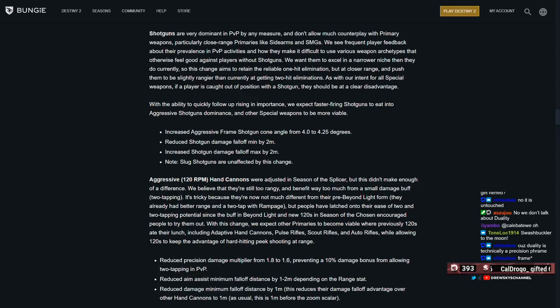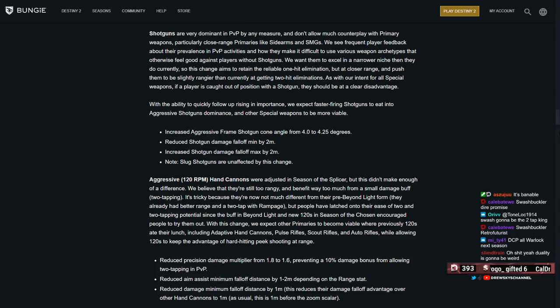I wanted to quickly talk about how we think this is going to shape the shotgun metagame. Are precision shotguns going to rise up? I think from reading this, they are. I think precision shotguns have this insane range bar — I have a Retold with nearly 100 range. We have exotics like the Duality, which acts like a precision from the hip and has a ton of range. Previously we thought that range was meaningless, but now because the damage falloff maximum is being pushed out, they're going to take more advantage of this.